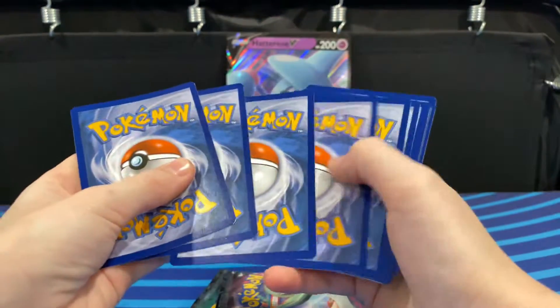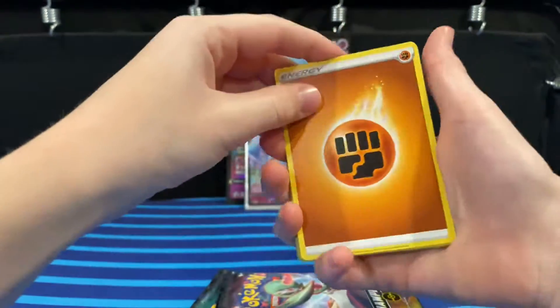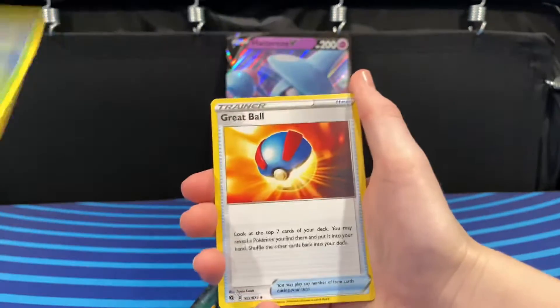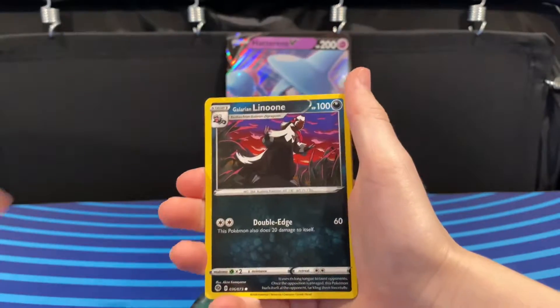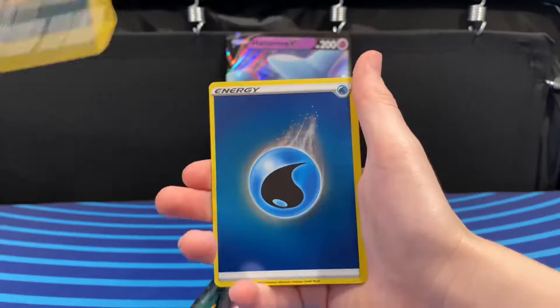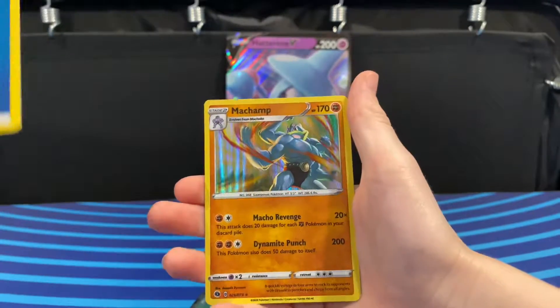I'm going to have to scan that in. Alright — Fighting Energy, Turfield Stadium, Beedrill, Grape Ball, Weedle, Scraggy, Rollie Collie, Nickit, Shiny Water Energy, and Machamp.